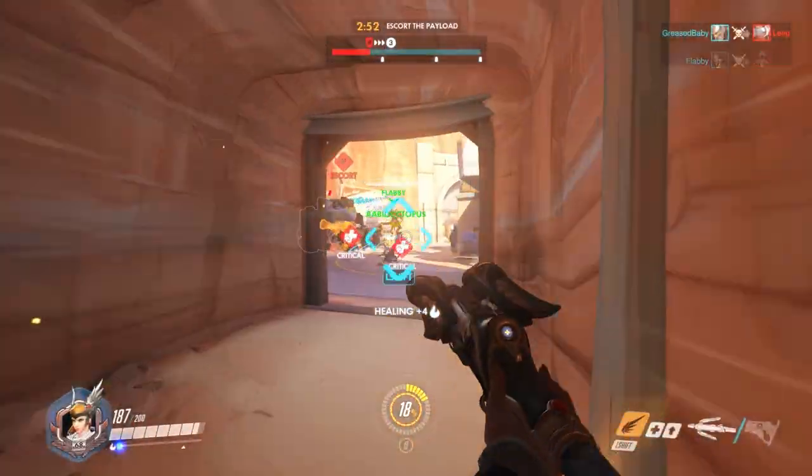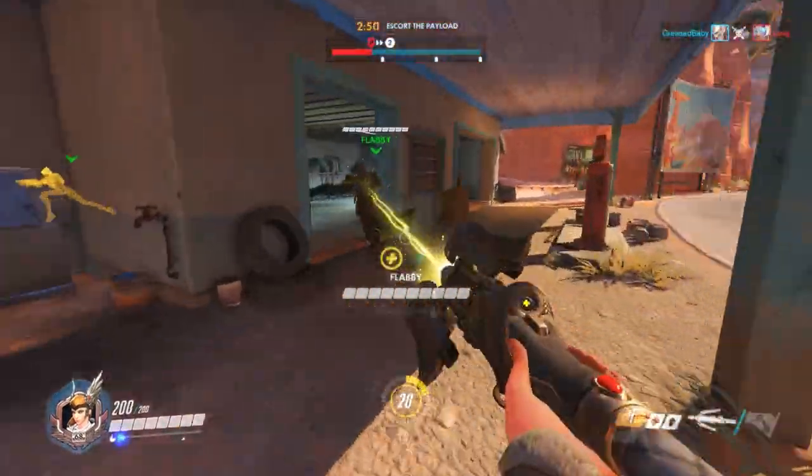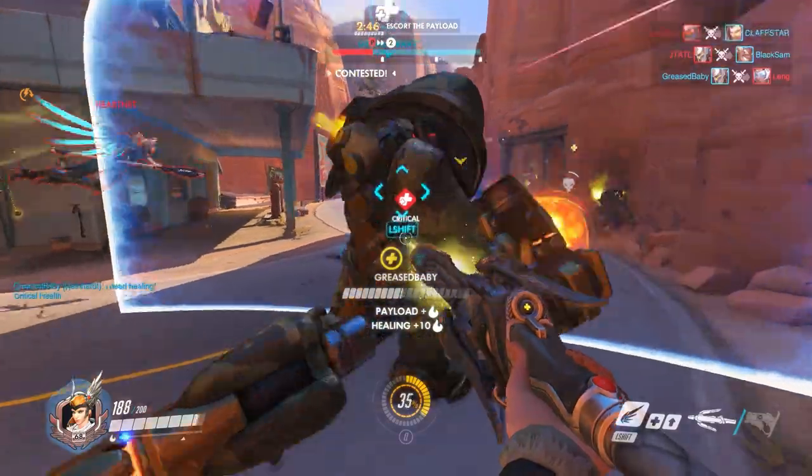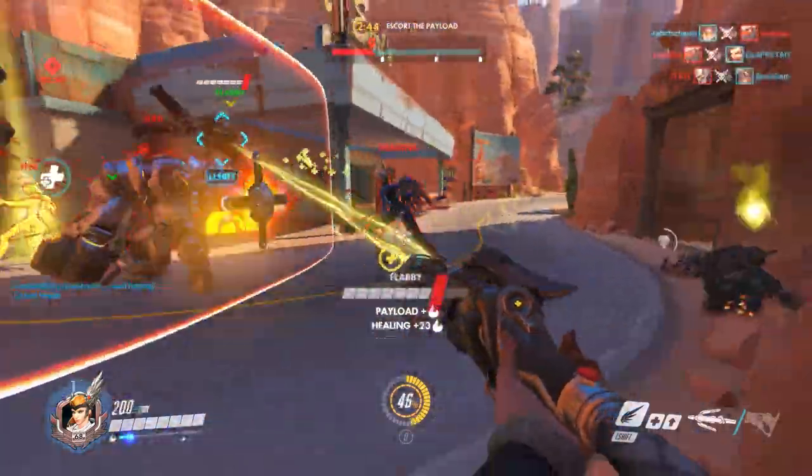Additionally, being less in the thick of things makes it easier to hide when the enemy starts ulting. Surviving that Death From Above, Rip Tire, Graviton Surge, Death Blossom combo means that you can hop back in when it's over for a quick rez.